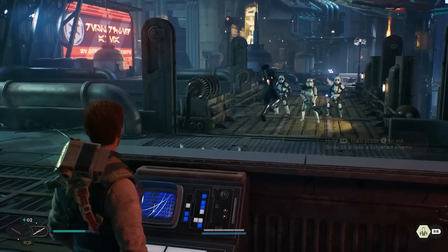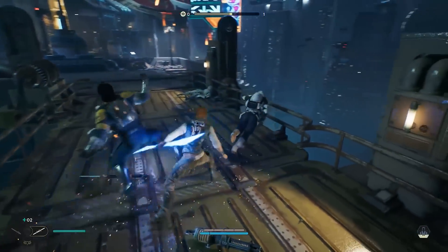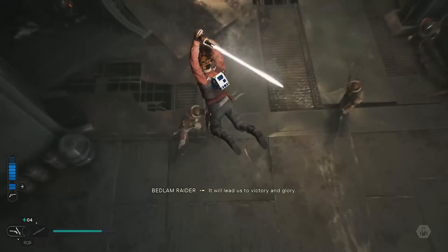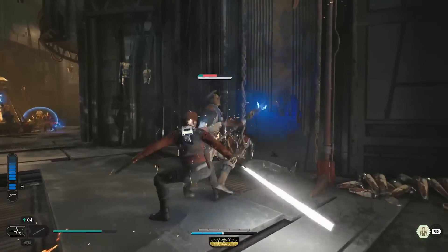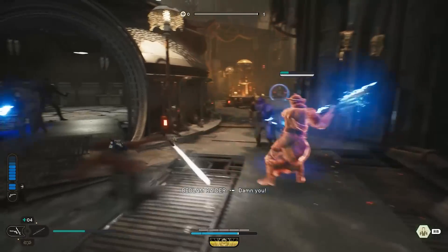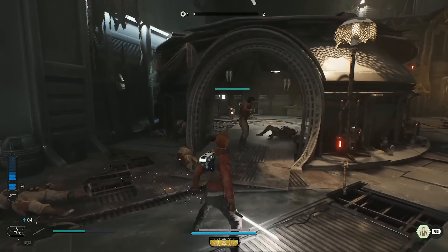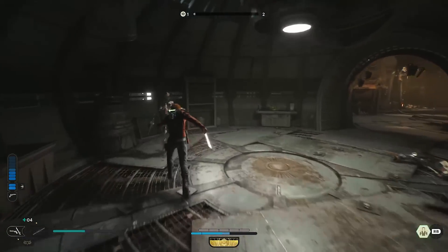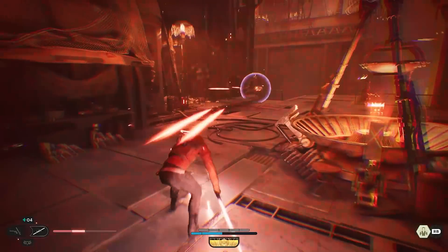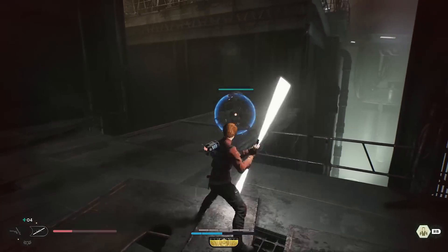One cool addition is that companion characters will occasionally join you, and you can use their abilities on a cooldown timer as they fight alongside you, making for some cool combat sequences. Overall the feel of combat is very familiar — there's definitely more to it now but it'll feel similar to Jedi Fallen Order. If you've played that you'll fall right into this one. I genuinely enjoyed Fallen Order's combat but always felt it could be refined — compared to the soulsborne series it can feel a little floaty, not quite as responsive or precise.